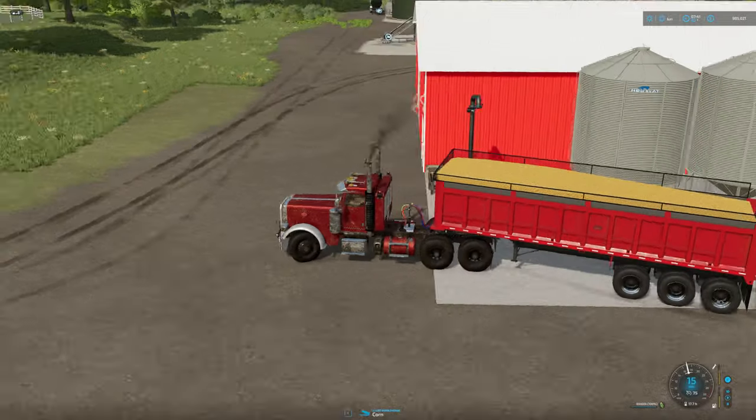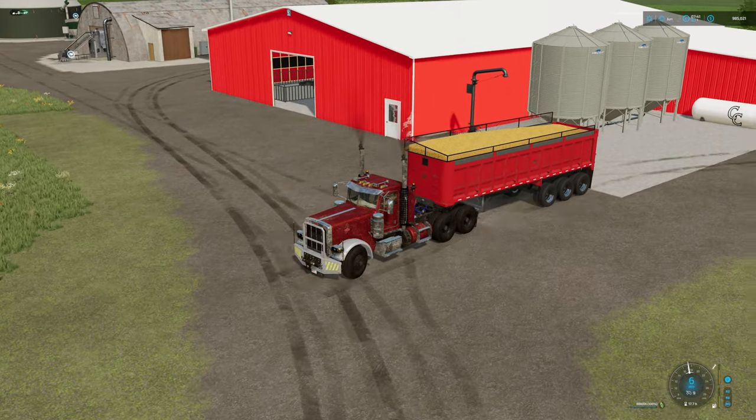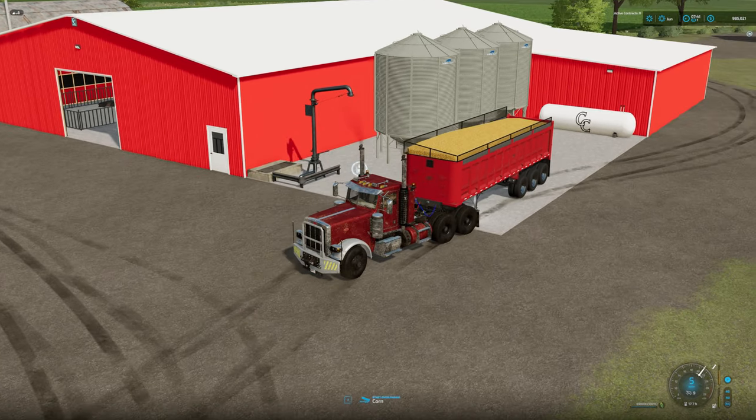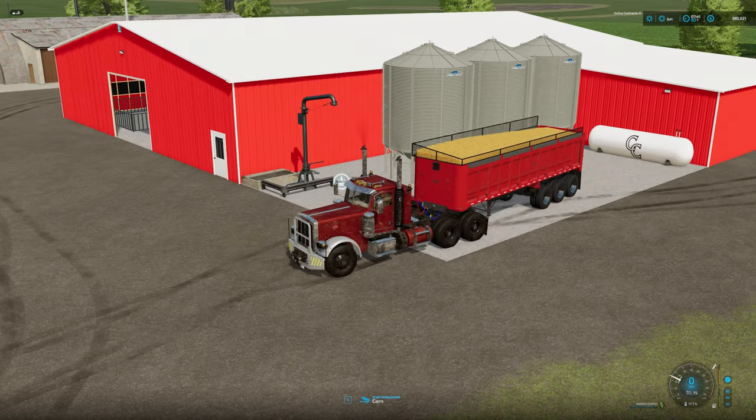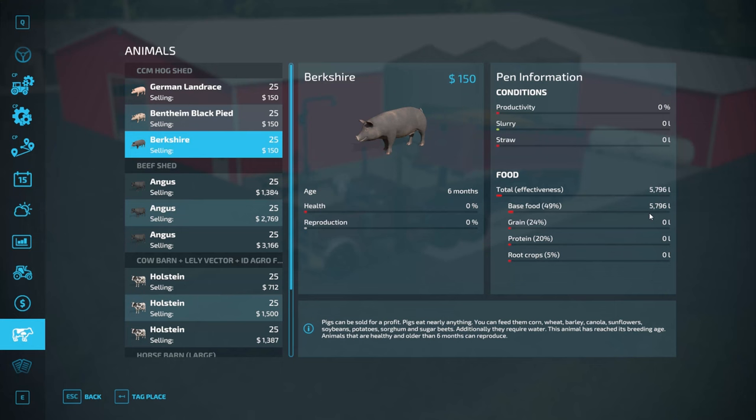We're going to put some corn in - we've got a fair amount of dry corn. I'm not sure if we'll see that price go back up again till next winter, so we'll put some in there. We've got soybeans, and we can probably put wheat in here as well. I'll check it out and see what we can get away with. Going in here - that's going on our base food. Wheat might fall under grain protein. Not actually sure on that one. Maybe canola, sunflower. We'll grab some soybeans as well - maybe soybeans will fall under root crop.